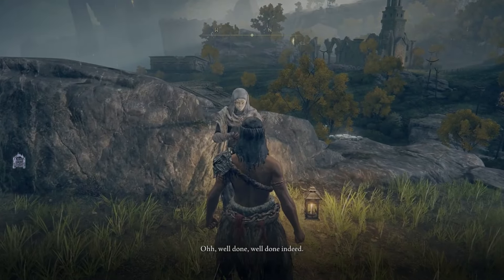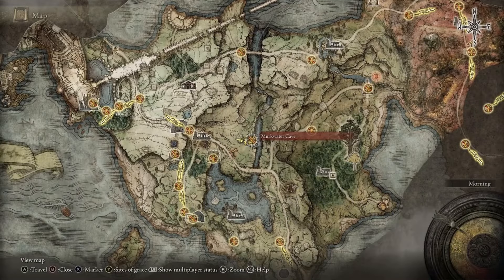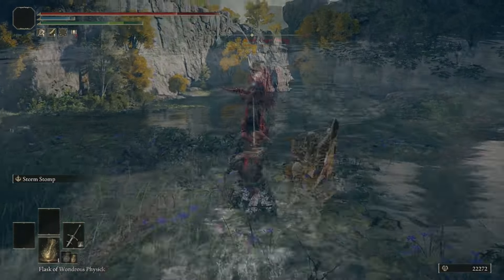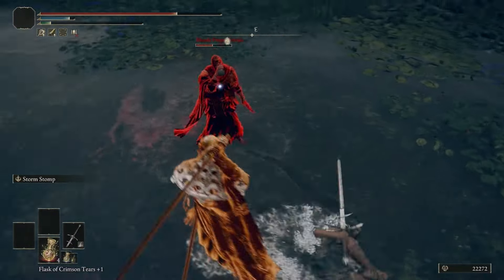You'll start out by interacting with the first NPC that you see, and that's Varus. Exhaust all of his dialogue, and then head east to Murkwater Cave. Once there, you'll be invaded by a Bloody Finger, and Yura will be summoned to help you — help him kill that Bloody Finger.